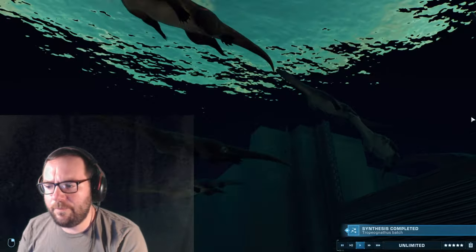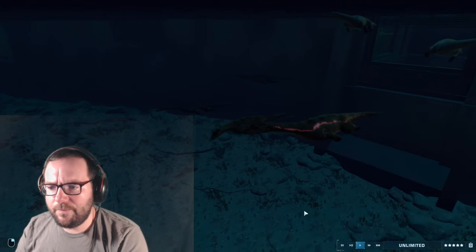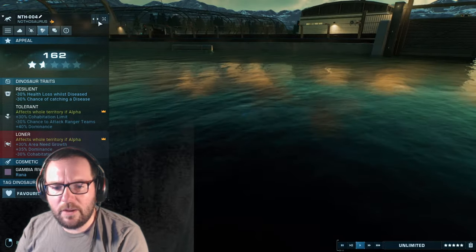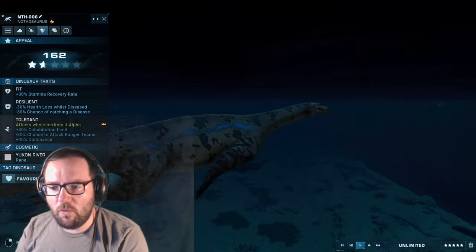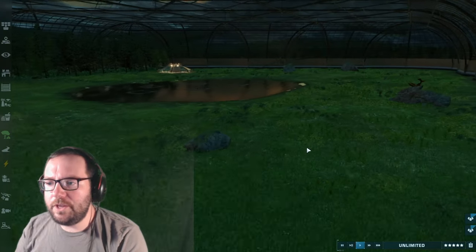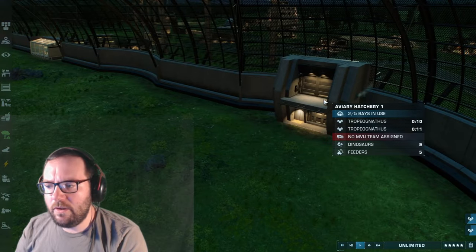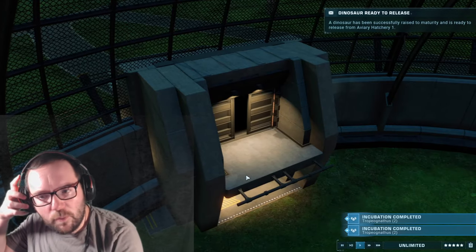We got a luxe Nothosaurus — awesome! Let me check the skins: Champlain Valley, Chakarana, Great Sandy Desert, Paltrana, Mangrove Forest, Paparana, Gambian River Bass, and the 2022 skin — and the sixth is Yukon River. Nothosaurus released! Now let's hatch the Tropeognathus to fill the pterosaur enclosure. We have Geosternbergia and Sungaripterus already in there.